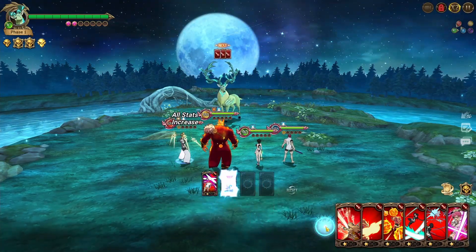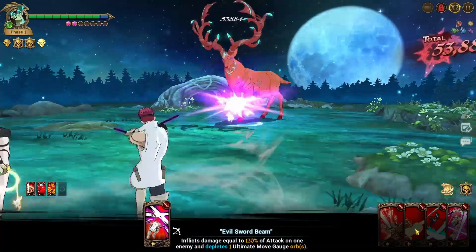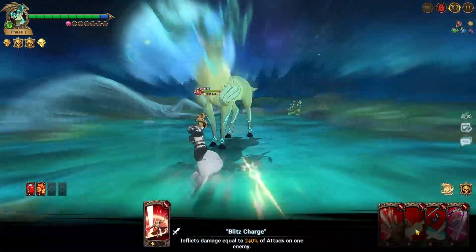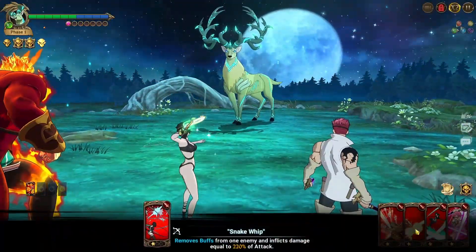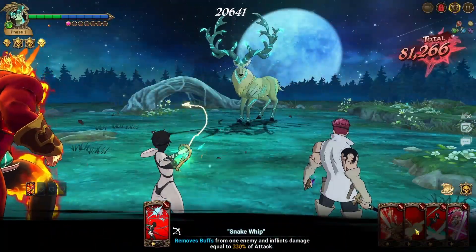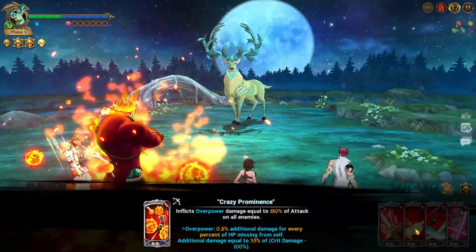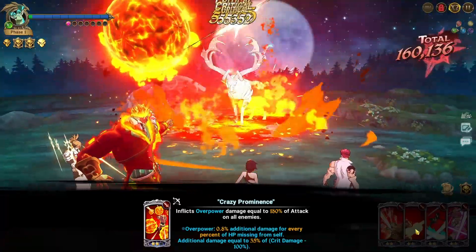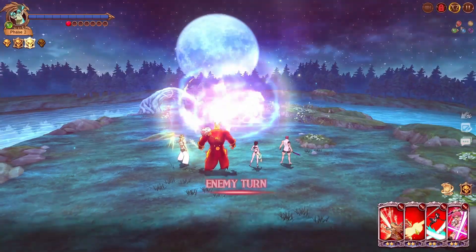She's definitely the strongest character you can have and is made entirely for this activity, making it super easy having this Escanor to beat the final stage. Previously before his release, trying to get the completion on the final phase was very difficult, considering the boss would heal when surviving below 30% HP, straight back to full HP, combined with the color cycling mechanic.